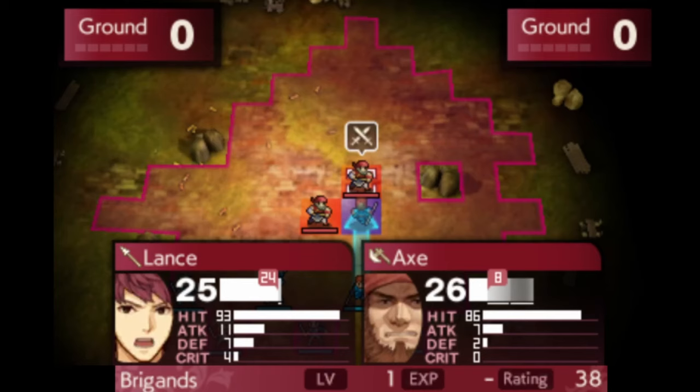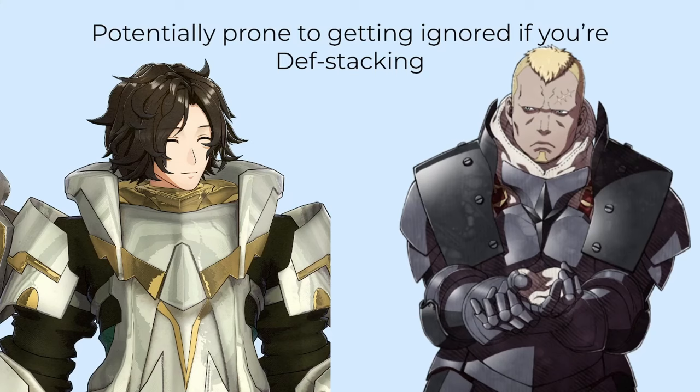One final small way HP as a resource matters in Echoes is the fact that minimum damage is set at 1. This is not unique to Valentia, also being present in FEs 1, 3, and 4. One is such a small amount of damage that realistically it doesn't meaningfully affect tanking hits, but can matter in niche cases. At the least, it does slightly narrow unwinnable battles, and also prevents cases like Conquest or Engage Maddening AI, where enemies will never attack units they deal no damage to — which can feel disproportionately harsh to traditional tanks like Armours, who are not known for being good in the first place.